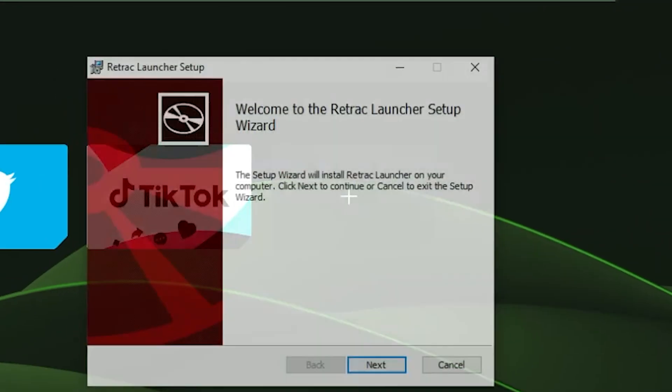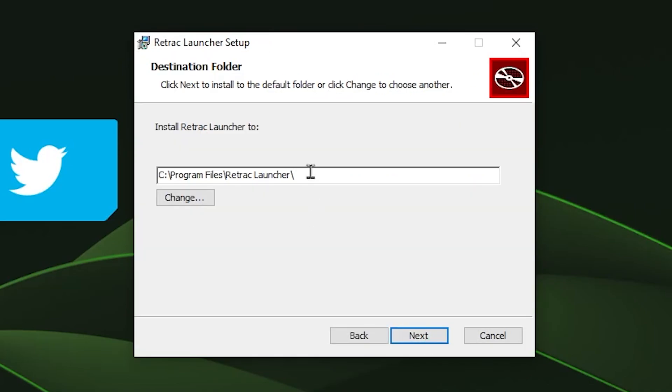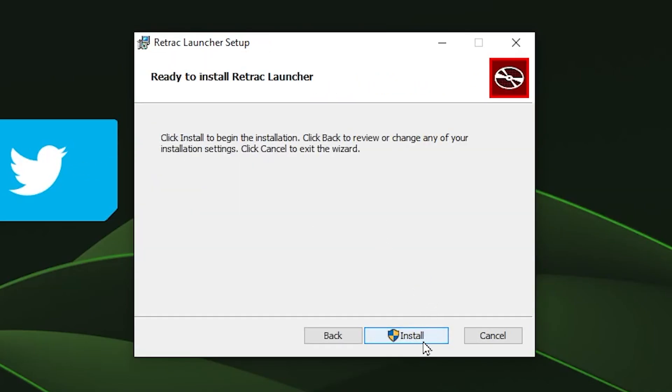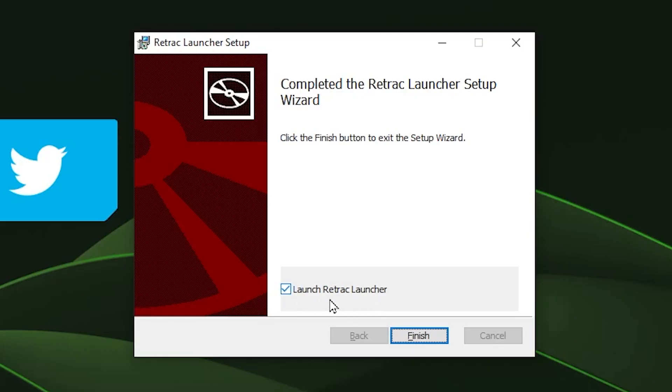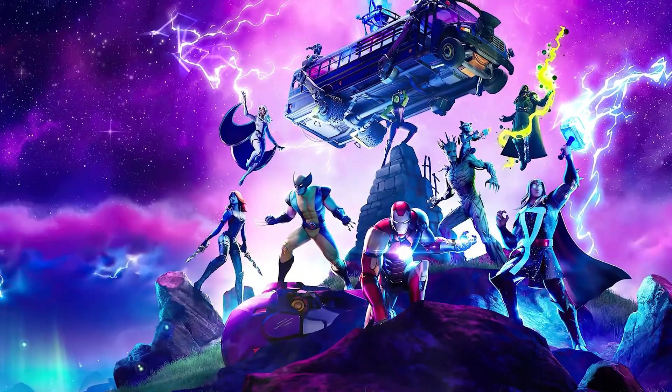Open up the launcher file and click on next. You can just keep the path the same as it is. Click on next again and then click on install. It is security protected so you will get a pop-up. Click on yes. Then make sure the launch Retrack launcher box is checked and click on finish.